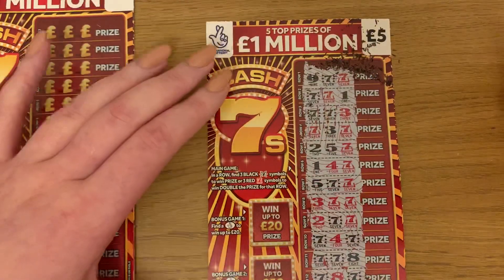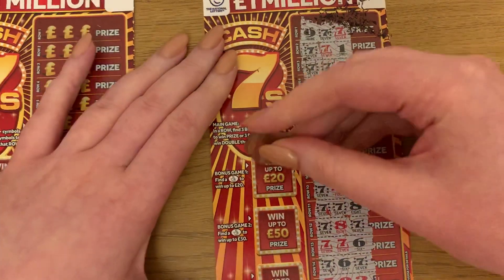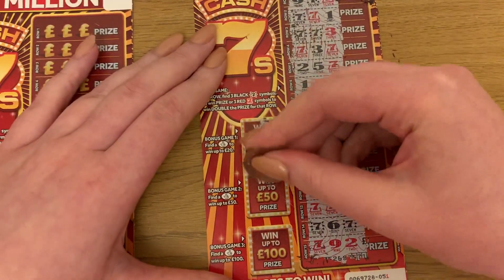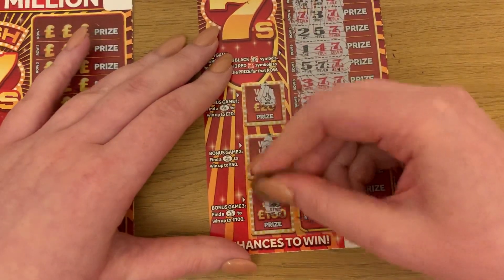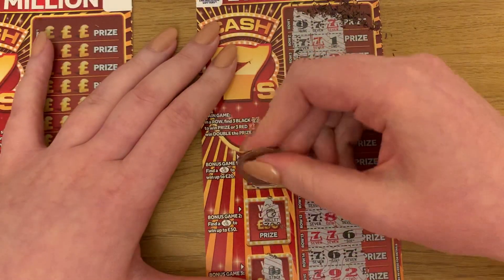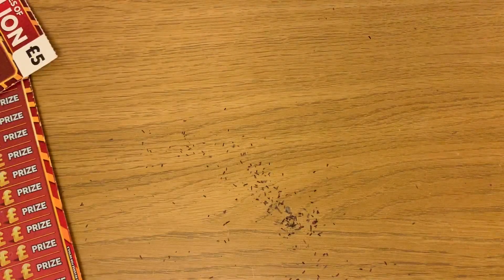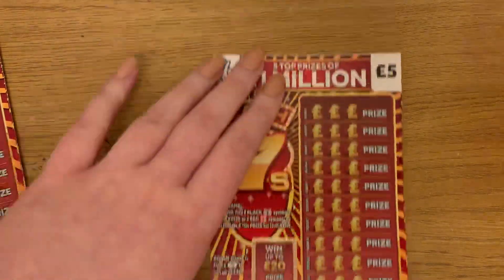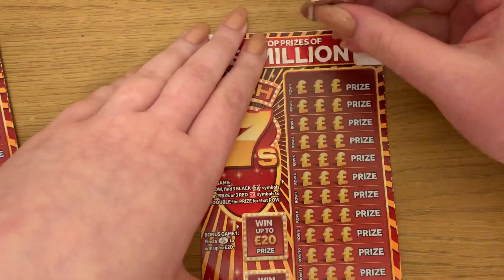So nothing on that bit. Let's just see if we can get anything on the bonus games. We just want to find lucky fingers — there we go, that's our first winner. A wallet and a vault. So this is anything up to 20 pounds — let's see — 10 pounds, fabulous! So we only need one more winner and we'll break even hopefully.